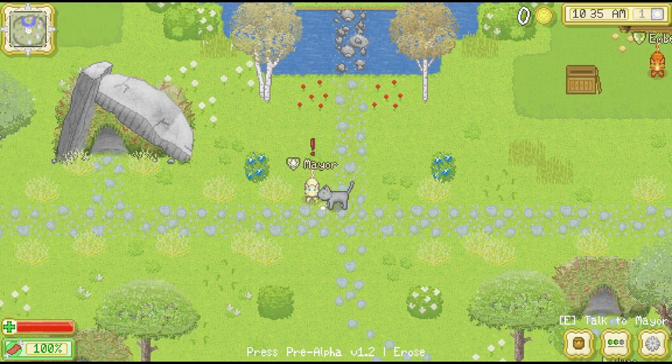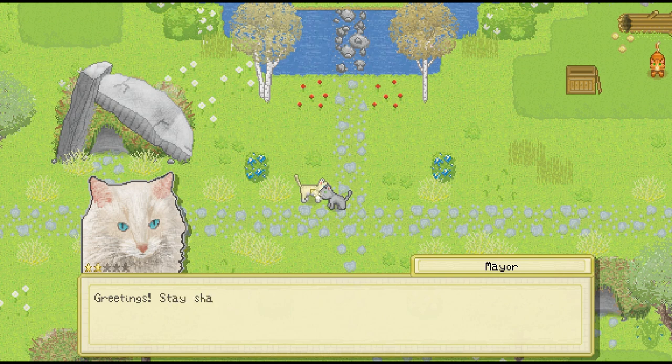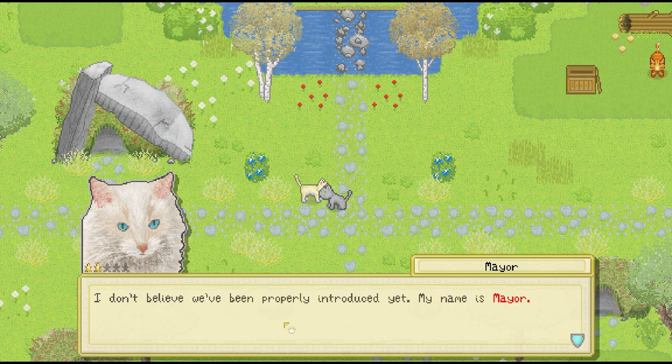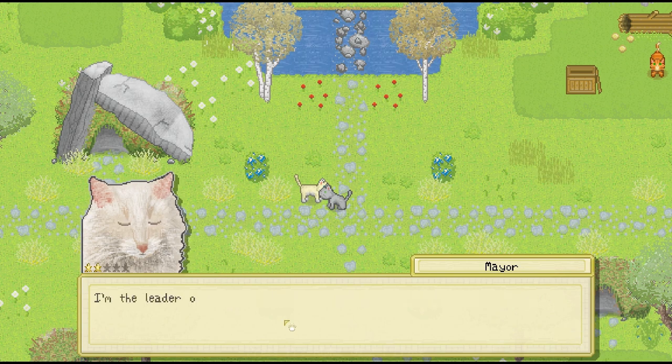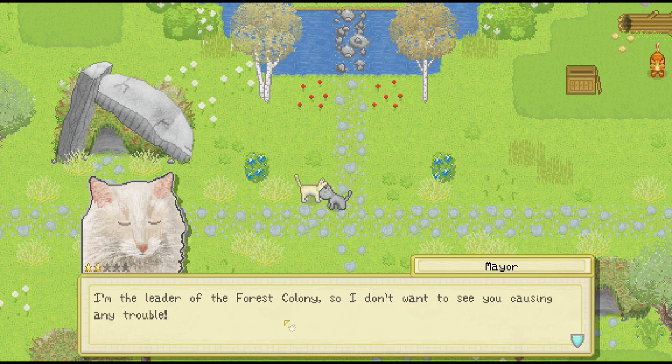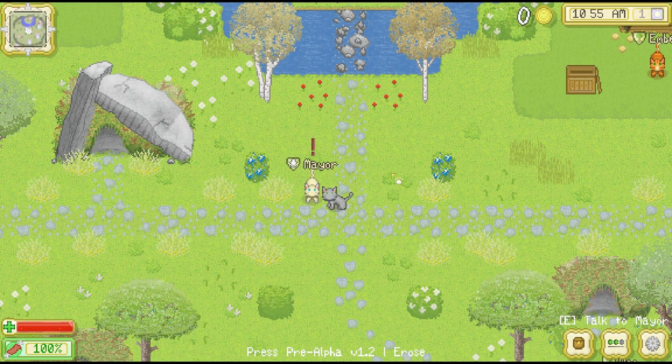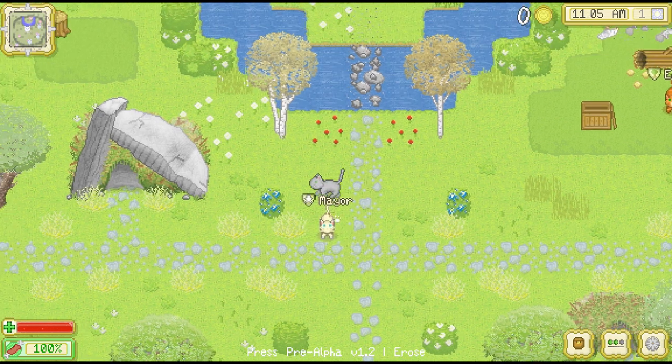There's a cat over here named Mayor. We're going to walk around and talk to some of the cats and do a quick first look. He says: "Stay sharp out there and don't wander too far from the borders. I don't believe we've met properly. My name is Mayor. I'm the leader of the forest colony, so I don't want to see you causing any trouble. But you seem nice — welcome to the family." So we've joined the forest colony and the mayor is the boss cat.